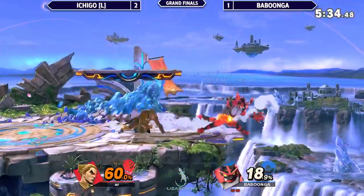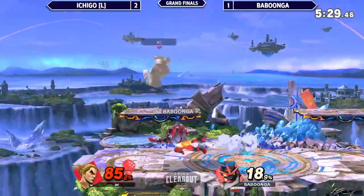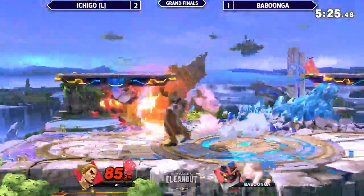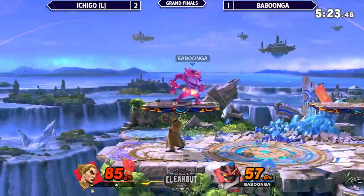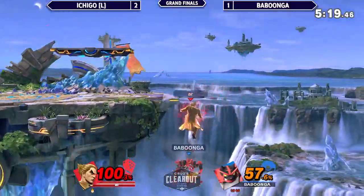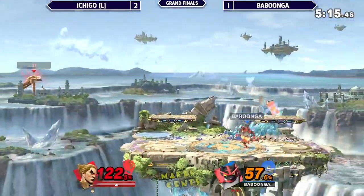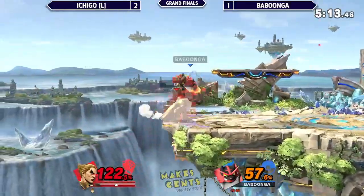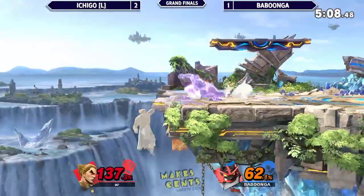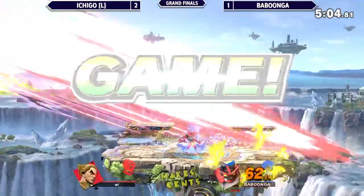He saw the vision but it didn't quite need to end it there. Cashing out for 25% damage. Electric? Nothing. Here's a grab though — decides not to land on the flat. 100% on Ichigo, this Rage Drive could do it. Another side B from Babungo puts him offstage. Ichigo, how do you come back? One grab here, one back throw — yeah, that'll do it.